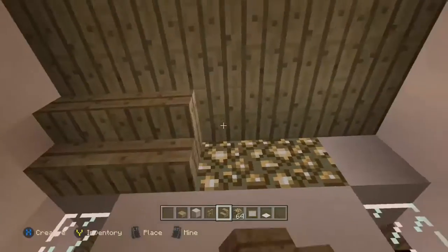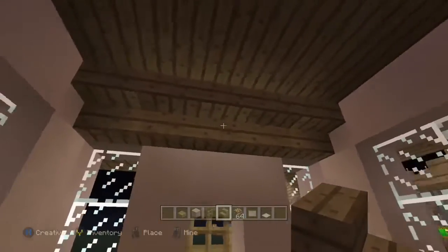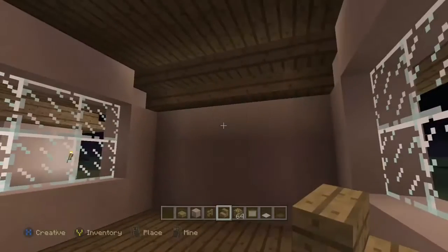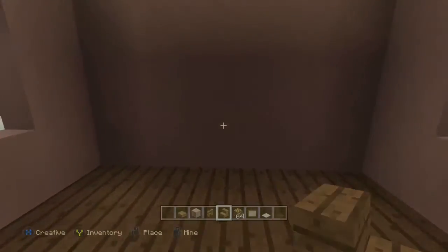We're going to put upside down stairs on the ceiling, which adds a nice little detail, and as you can see it also puts some really subtle lighting up on the ceiling. It's not very bright but it adds something.